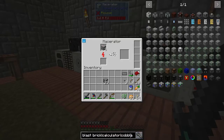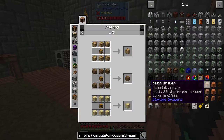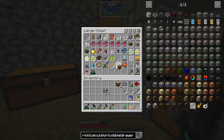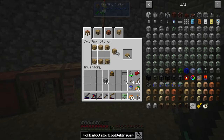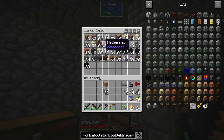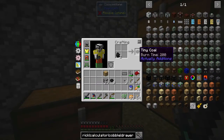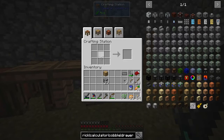The other thing I want to grab is a drawer — just a basic drawer with a chest and six wood. We're going to use oak wood because I like the look of oak wood better than acacia. We'll use one of these chests. This will basically be how we get the cobblestone out. We need a piece of glass — let's cook that up. While we're sitting here, let's grab a little bit of coal.